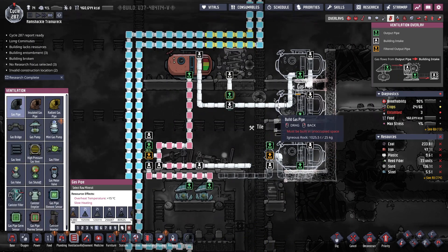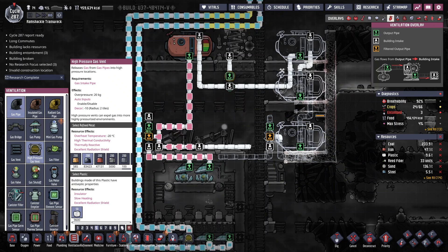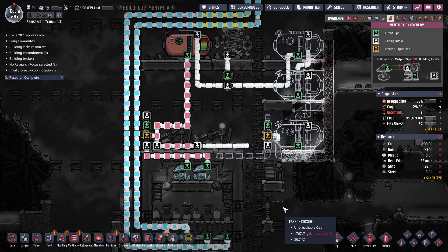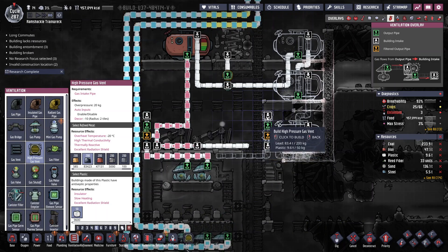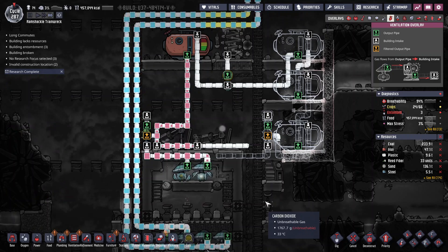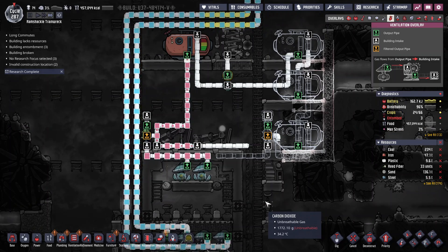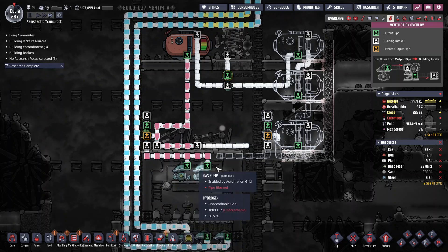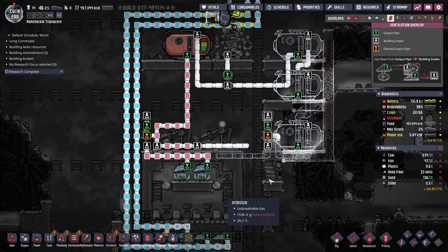This will come over here, that will go there, this will go here. We'll put a high pressure vent on that. Lead and plastic — that is just perfect for our purposes. Very conveniently still generating power and putting hydrogen into that line while we get this set up. Unintended effects — nice.